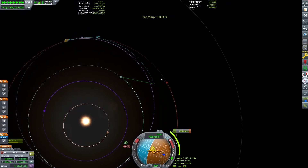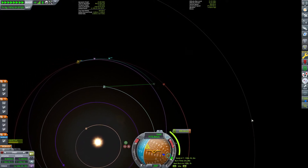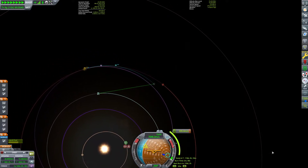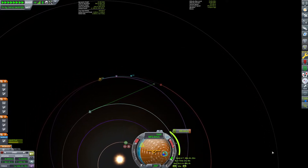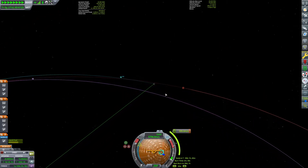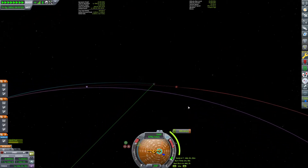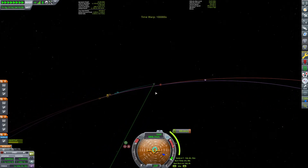Of course, we could probably be even outside of Ike's orbit, because of the satellites we're carrying. That's right — this rocket contains three brand new RA-100 relay dishes, which will form our new communications network. As we get above Duna's orbit, Duna actually begins to catch up with us, and we're getting close.